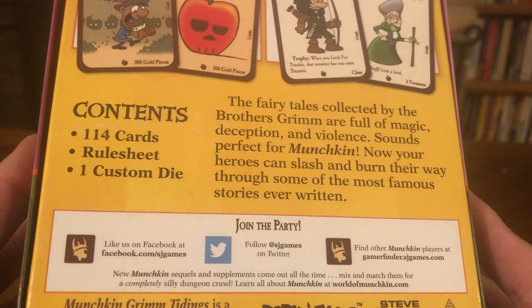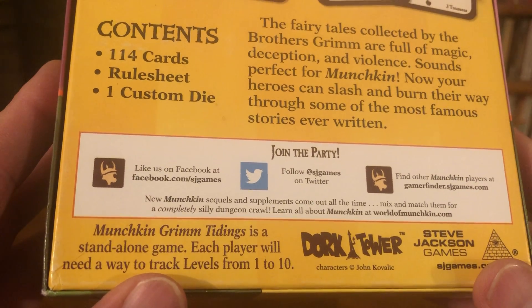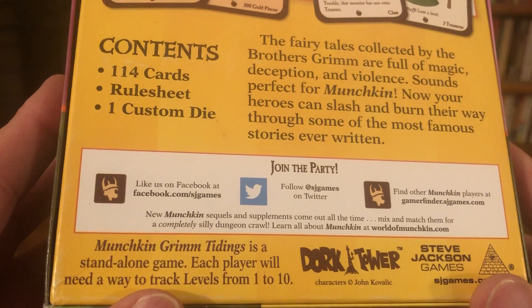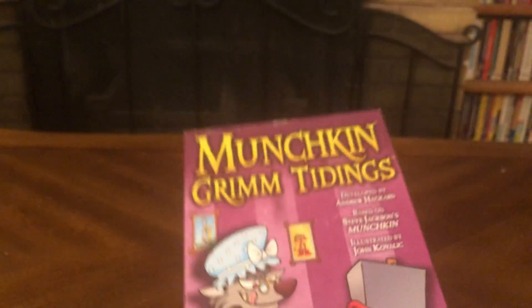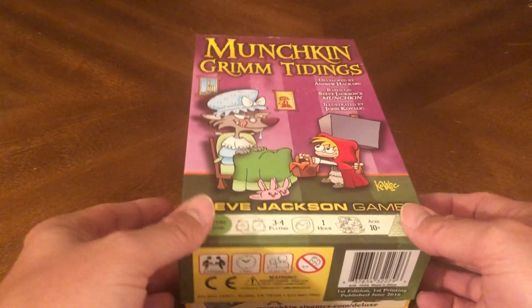And this is an expansion — well, Munchkin Grim Tidings is a standalone game. Each player will need a way to track levels 1 to 10. All right, let's crack this bad boy open and see what's inside.